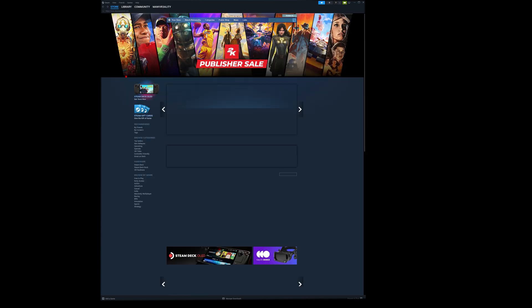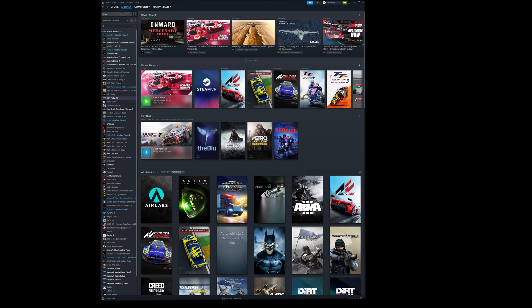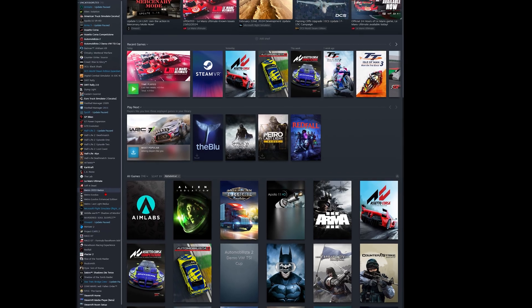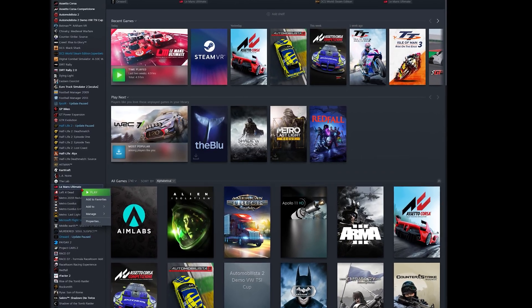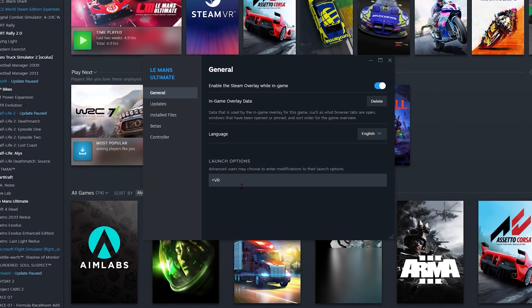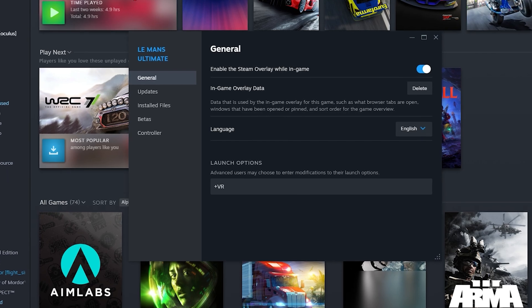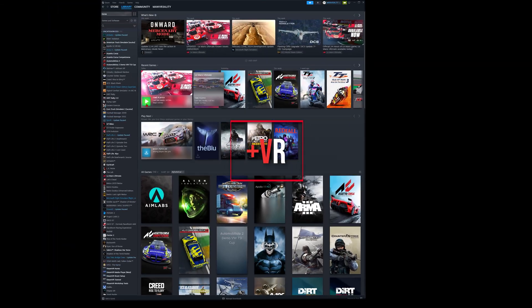Within a week of Le Mans Ultimate launching, we already have VR — not the official VR from Studio 397, but the same approach you could take in rFactor 2. VR in 14 clicks: open your game, launch it, go to your graphics settings, set window mode, exit. Come back to the Steam library, right-click on Le Mans Ultimate, go to General, and in General launch options type in '+VR'. That's it. Close that, launch the game — VR.